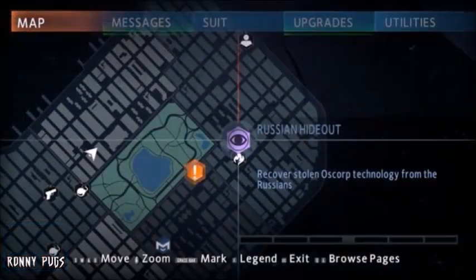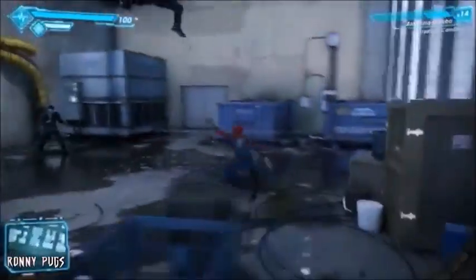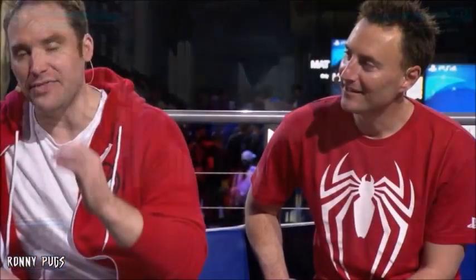Also, the side missions should be a surprise — we shouldn't know what type they are going in. In The Amazing Spider-Man 2, the map would show the mission type whether it was a car chase or rescuing someone from a burning building. Insomniac, keep the side missions a surprise but a welcomed one, and don't make them too repetitive. Also, Insomniac, hook your boy up with one of those red shirts — I wear a size medium. It's one of the best Spider-Man shirts I've seen, so hit me up; my Twitter is in the description below.